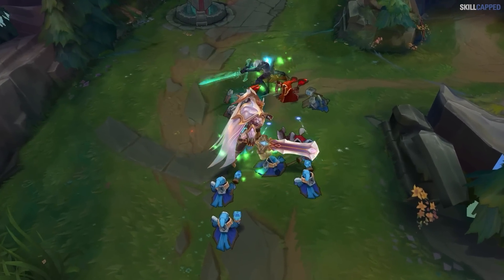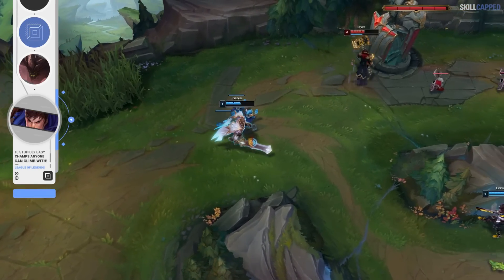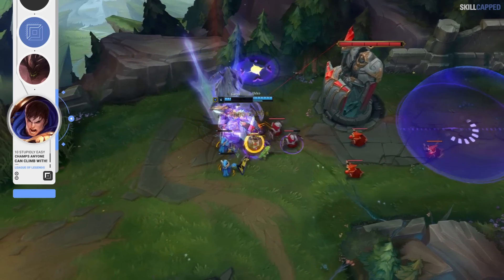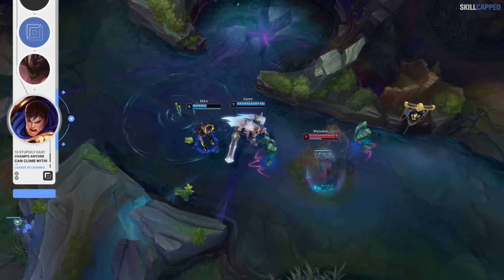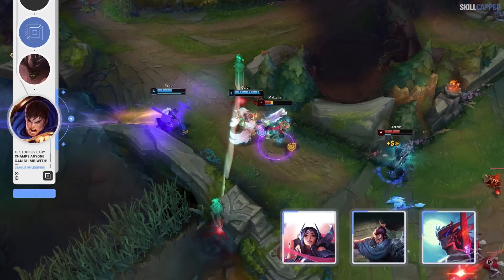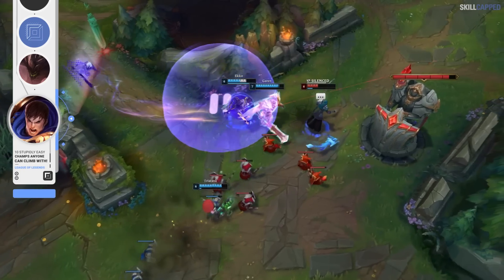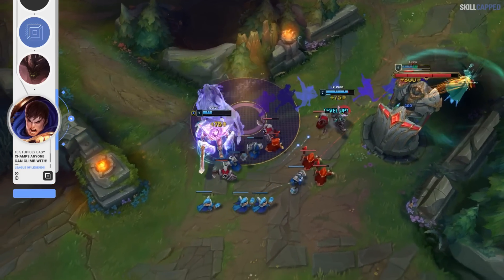If you'd rather play a fighter top lane champ who is more of a threat in the 1v1, then Garen is the pick. When it comes down to accelerating advantages or pushing leads, there's really no top laner more consistent than Garen. There are very few ways for you to actually mess up on the champion due to all of his damage being point and click, so when you find your openings to go in, executing is very simple. How often do you see players get leads on champions like Irelia, Yasuo, or Yone and then just throw that lead away by making a mechanical misstep? It happens all the time, but there are very few instances where a Garen gets a lead in lane and then just throws it away.